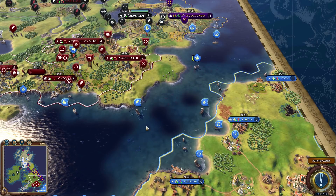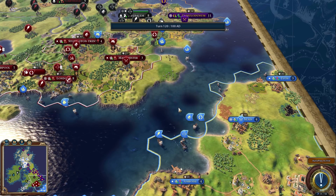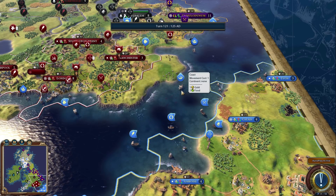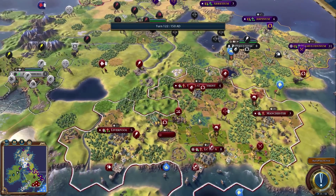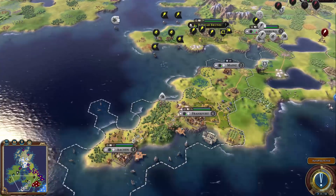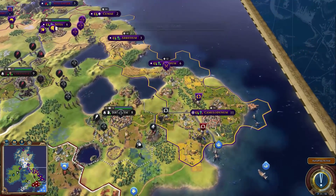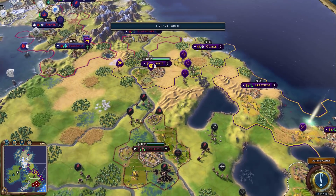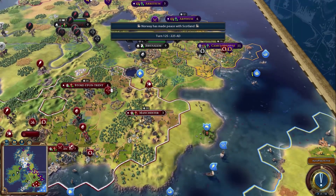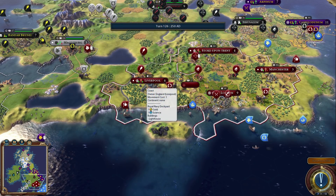France has quite a few ships, which is interesting. I'm wondering if there was coast or ocean between France and England last time — we didn't see an early naval war from France before, which makes me think it might have been ocean tiles they couldn't cross. Germany is working on the Great Lighthouse. Rome has been really quiet — I think they're going straight for a religious victory.